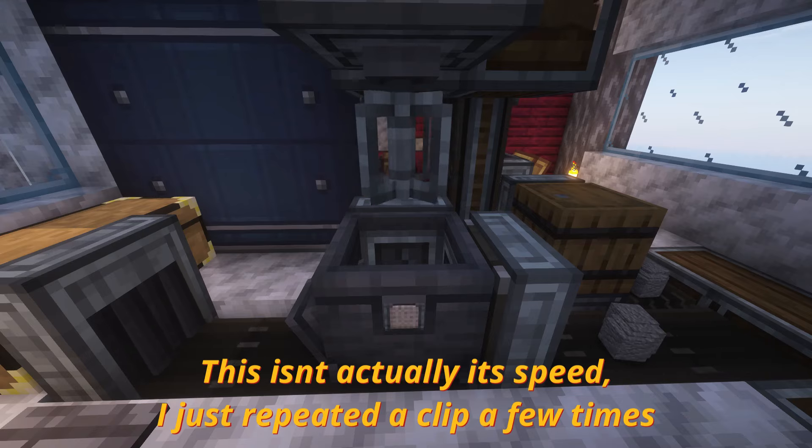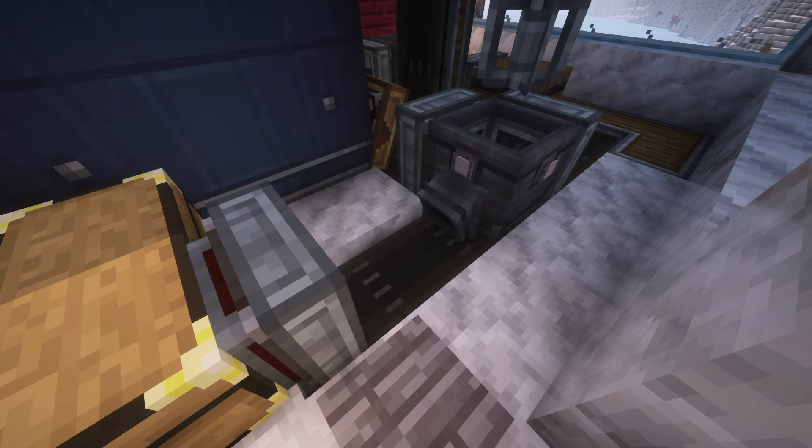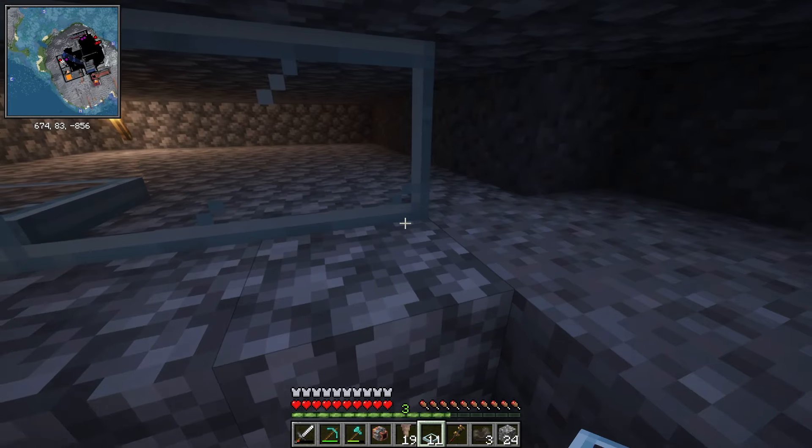This factory made roughly a thousand andesite alloy an hour when it first started, which was very nice. It's very dependent on what the trough crushing produces, but since I had a ton of iron nuggets stocked up, I was rolling in it. Production has slowed down, but as of my last time playing I had over 12,000 sitting in a chest — thank you, Sophisticated Storage. I'll have another video on this factory soon after this one releases, plus a schematic on my Discord. I'll make sure it's all vanilla Create.